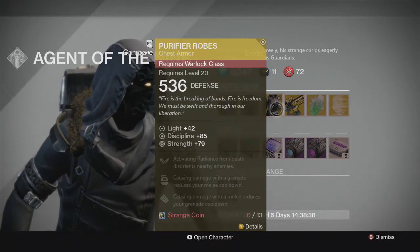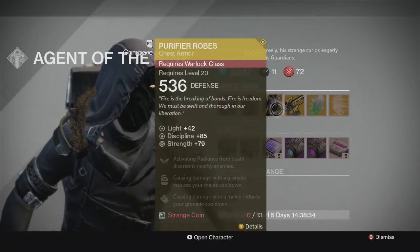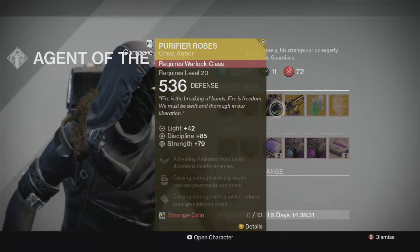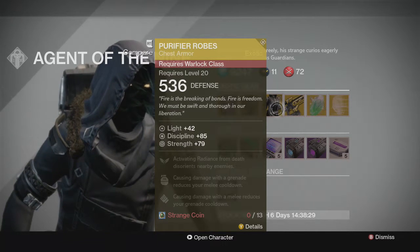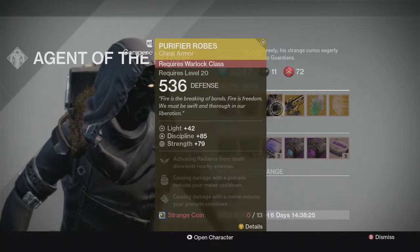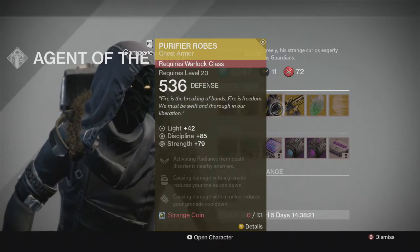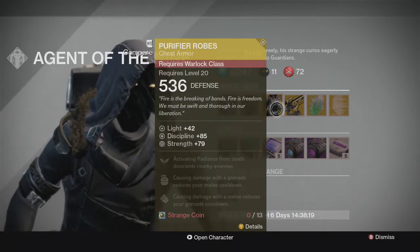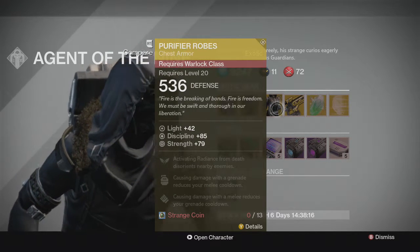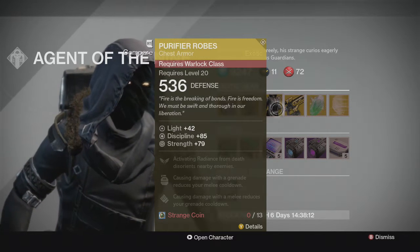We also have the Purify Robes — first time these are being sold by Xur. I have got them twice out of engrams, but it's the first time they've been sold. Discipline and Strength stats aren't brilliant, but the ability to disorient nearby enemies when you activate Radiance from death is very good. It's probably more practical for PvE, because in PvP when I activate radiance, enemies just panic and drop a Fist of Havoc and kill me.